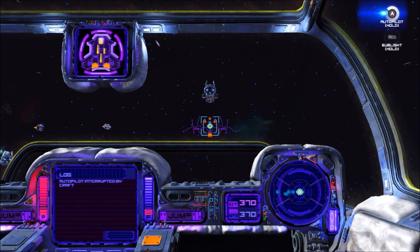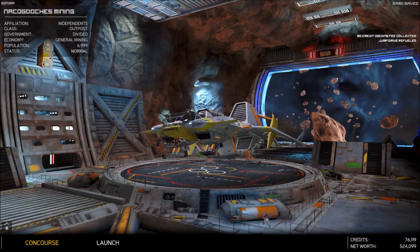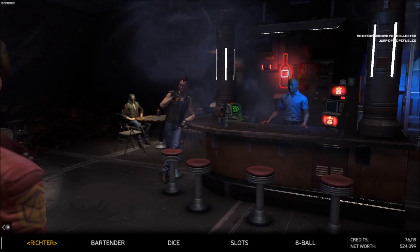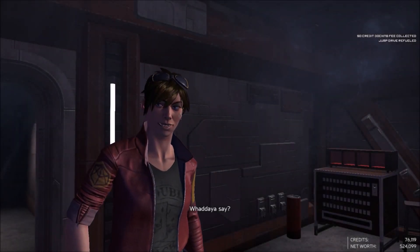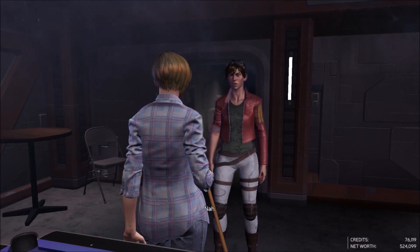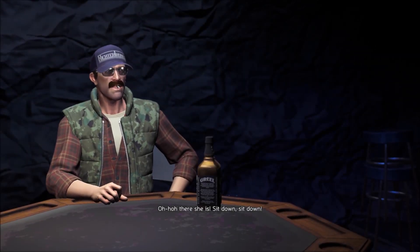Whoa, through the station — autopilot disengaged by craft proximity. This is Juno Carl Sign Bandit Two Four requesting clearance to land. I'm just curious what do you say — yep, for some eight ball, I promise I'll go easy on you. See ya! I think that's the bar we were in first — oh, there she is, sit down.